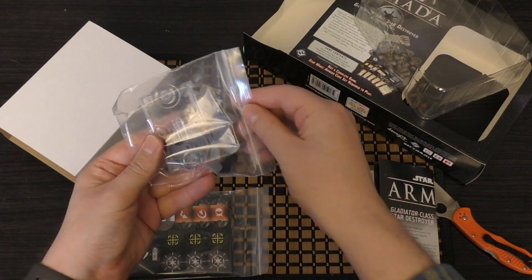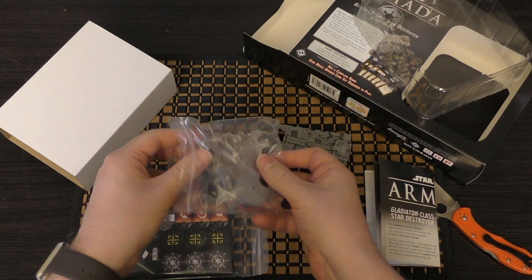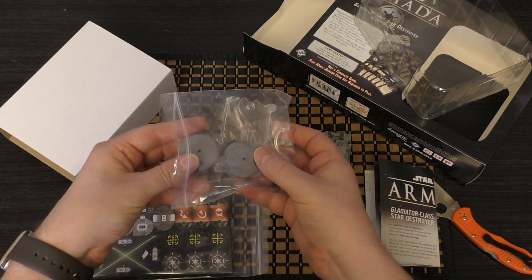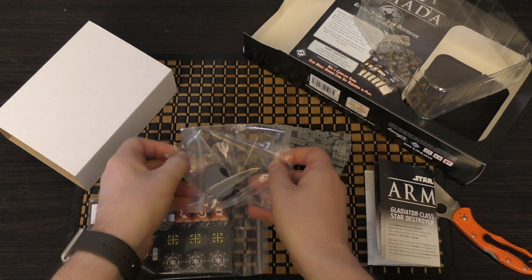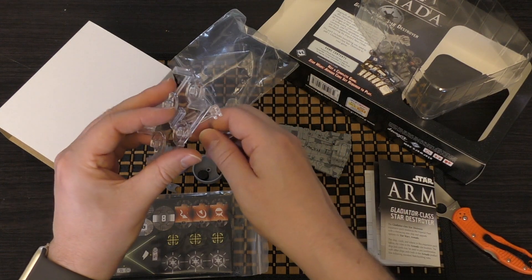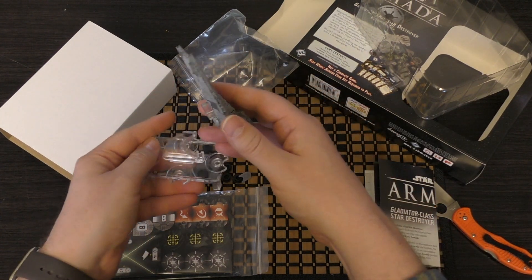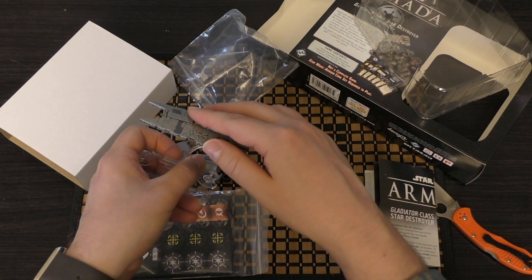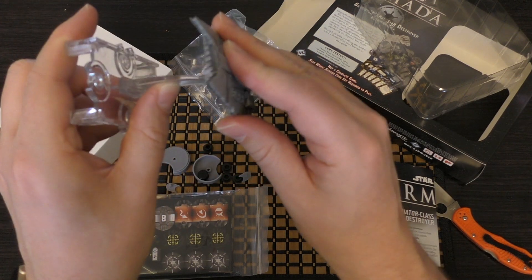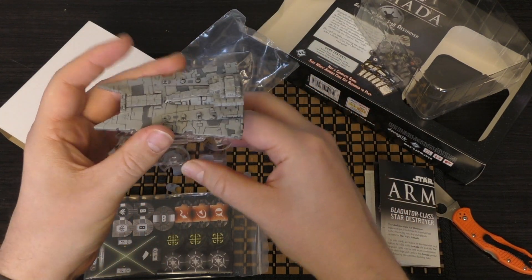So this is the base and the fin. You've got the two command dials in there. Let's pop this out, push that on there — and that's what it will look like in the game.